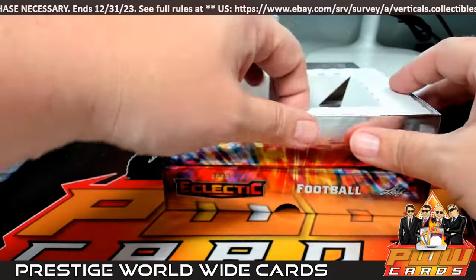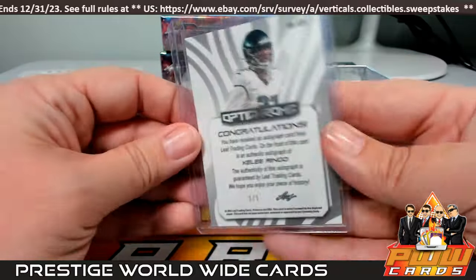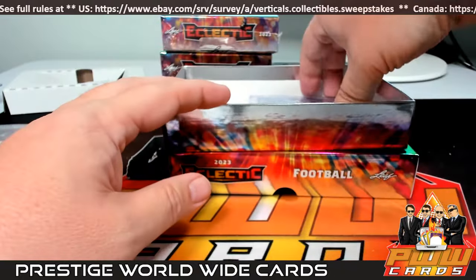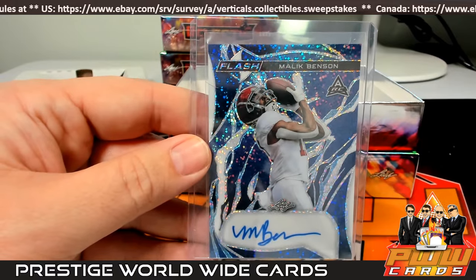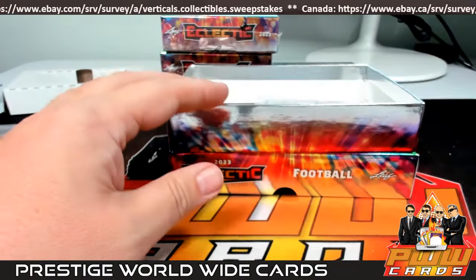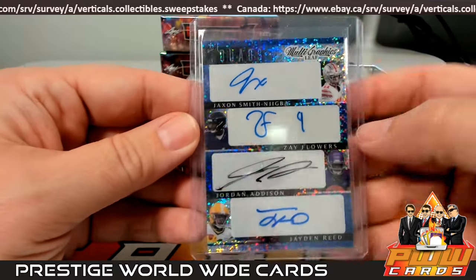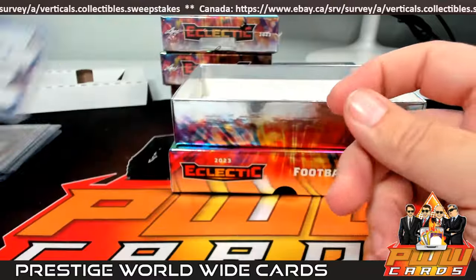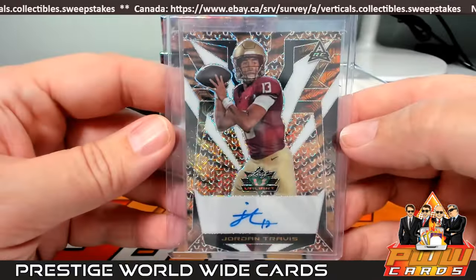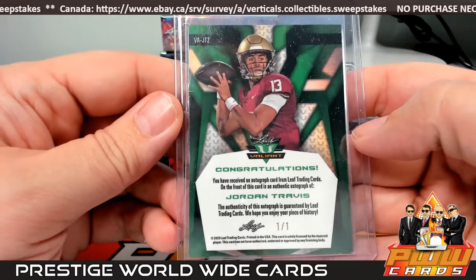First up we got Kelly Ringo from Philadelphia — Philly is Keith G, that's a one of one, very nice — like an ice orange maybe. Next up we got Malik Benson, four of eight — I'll have to look him up. Next up we have a quad: Jackson Smith-Njigba, Zay Flowers, Jordan Addison, and Jaden Reed — pretty nice, five of eight. Then look at this, a Jordan Travis with all kinds of V's — Valiant. Jordan Travis, that's the none team spot, one of one.